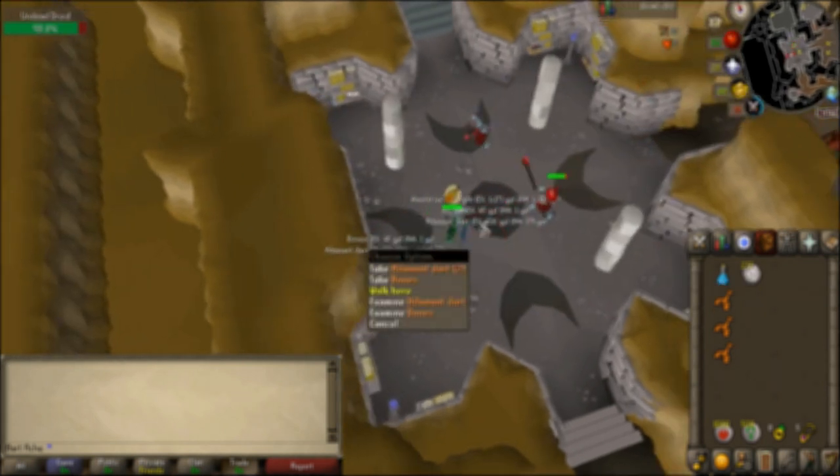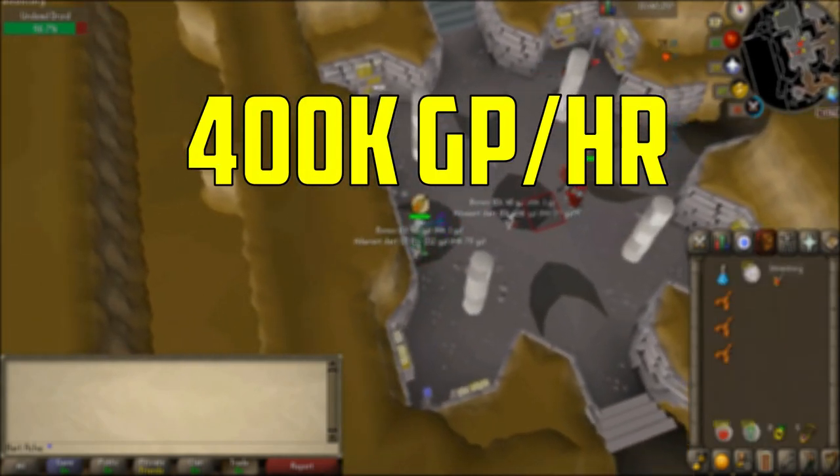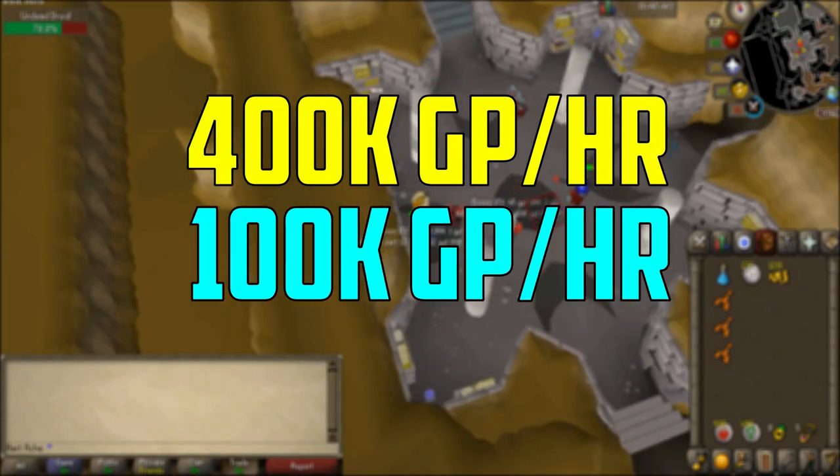Overall, the drop table is very good for mid-levels and you can make 400k an hour. If you do not do the max money per hour method and do use prayer potions, you will make 100k an hour. Now time for the next method.